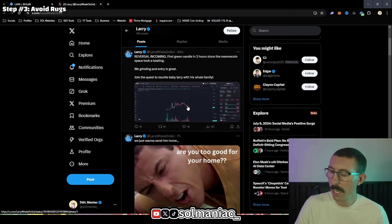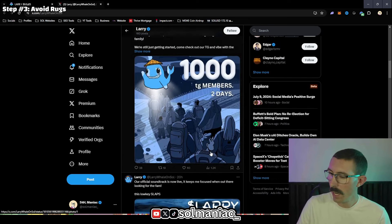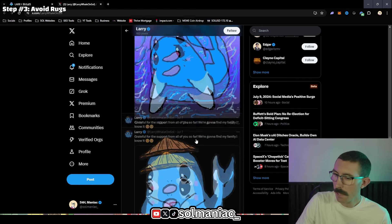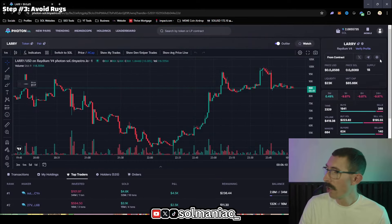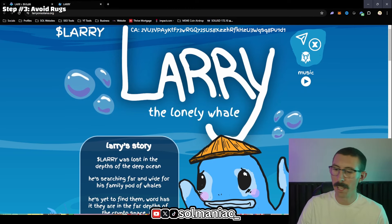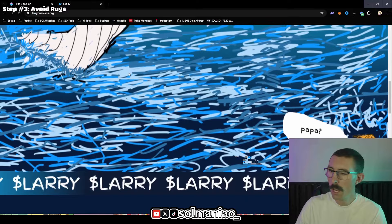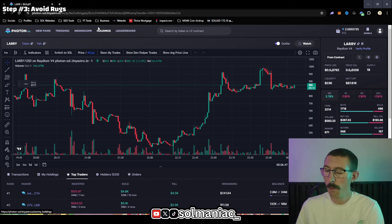When checking a coin's website, I recommend not clicking any links on a meme coin's website. Just go there to see their creativity and literature — do they have a story and lore? Larry has some creativity on their website. It shows a developer who has actually built something and created a meme. Is there something that can engage people and farm attention from CT — crypto Twitter? That's what you're looking for. You can also go into their Telegram to see if it's active and what the dev is saying.